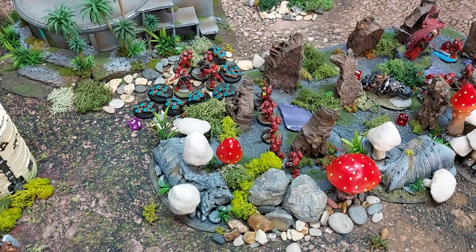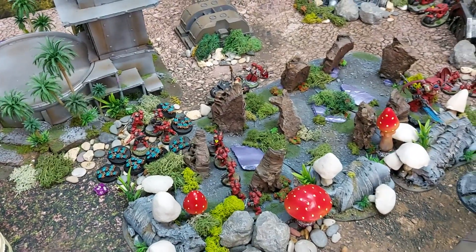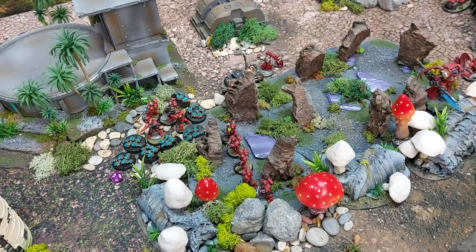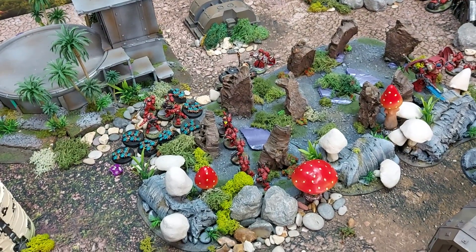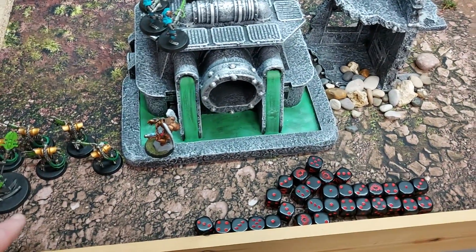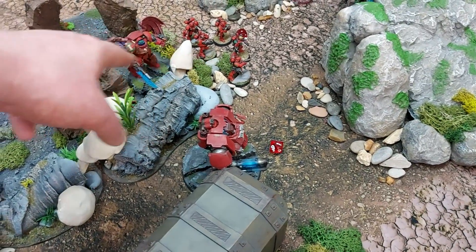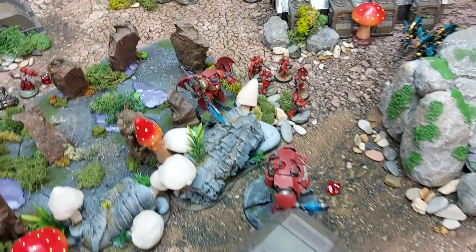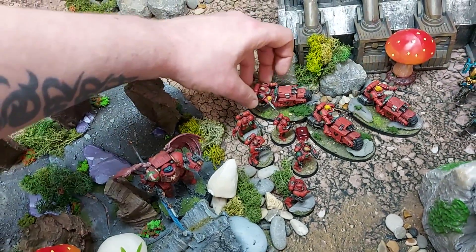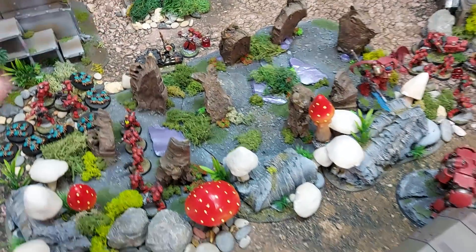The Crozius becomes an absurd minus four or minus five AP. The lone Sanguinary Guard model stays to try dealing with a character for kill points. The Dreadnought stays still. The Librarian Dreadnought moves up, and some units are repositioned. At end of movement phase, the Sanguinary Priest heals the Redemptor for one wound.